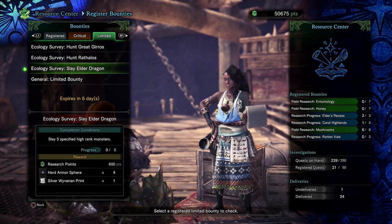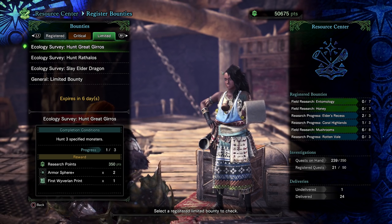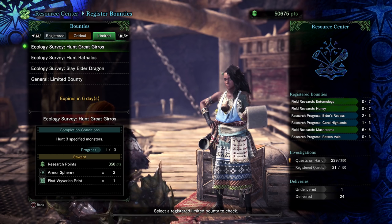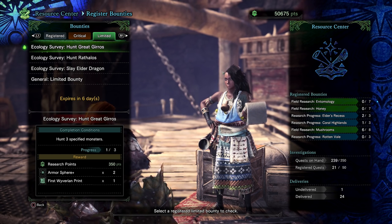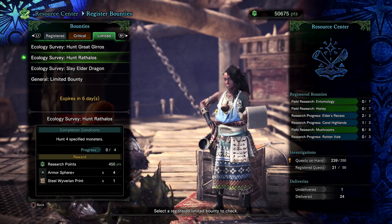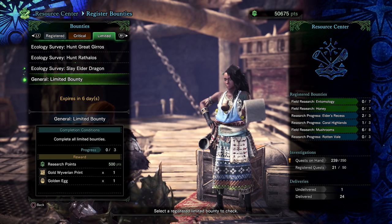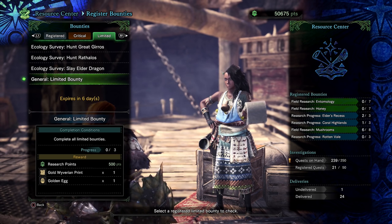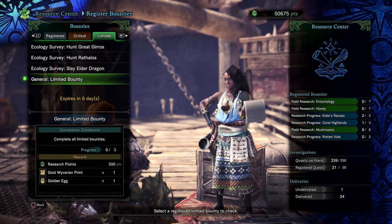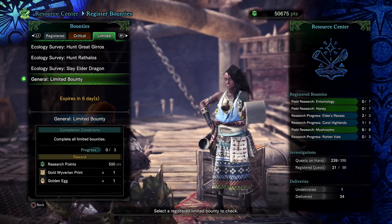You also have to slay five elder dragons. If you complete all of these you're going to get research points, armor spheres — which is what you use to upgrade your armor — and a Wyverian Print that you can use to trade for materials at the Melder. Same rewards apply for the Rathalos and elder dragon bounties. If you complete all three, you then get the limited bounty reward which gives you research points, a Wyverian Print, and a Golden Egg.